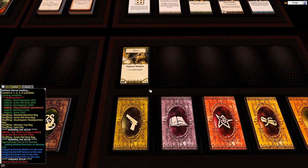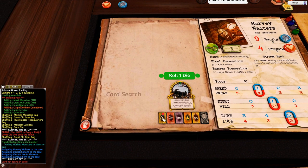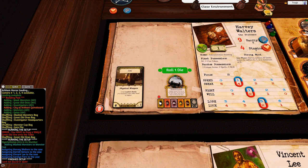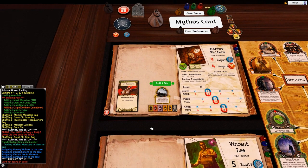In Arkham Horror, the discard pile is technically placed at the bottom of the deck rather than as a separate pile - that's the official rule, though I prefer a visible discard. To draw from the discard pile, right-click any of the draw buttons and it draws from the bottom of the deck instead. You can right-click multiple times to draw multiples. If there's no discard pile it just draws from the deck bottom.